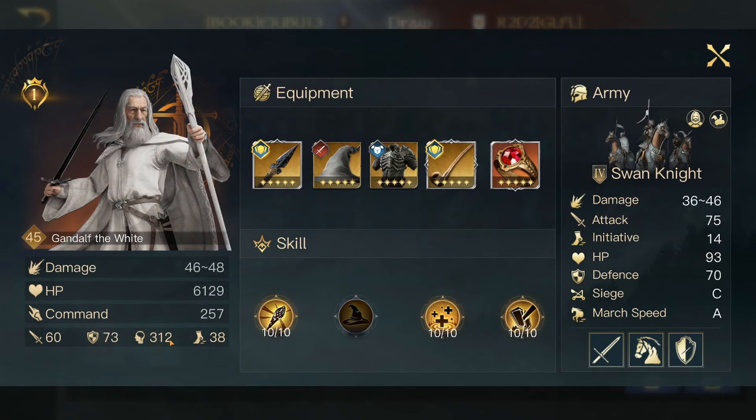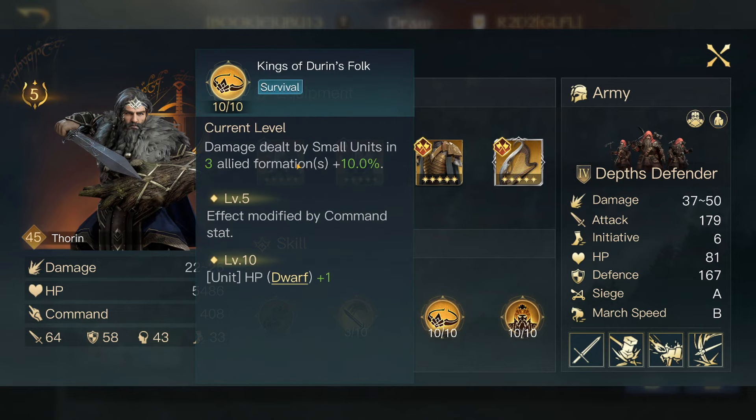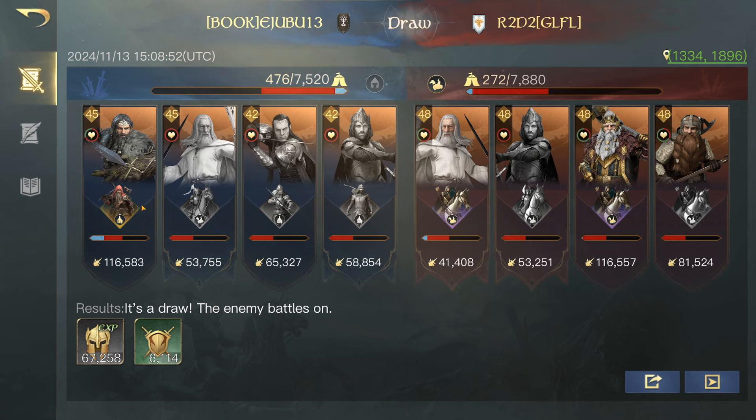Even though my Gandalf only has 250 command, I use him as my tank because I want these other guys to be doing the damage. I don't want all the units taken away from them so they don't do as much damage. You want to keep your damage dealer alive as much as possible. So using three small units here because of this skill right here. I also changed up a few things — I put Elrond in there because he gives the chance of another formation doing a follow-up, which in this case helped Thorin a lot, doing 116,000 damage. Even 65,000 damage from Elrond is still very nice.